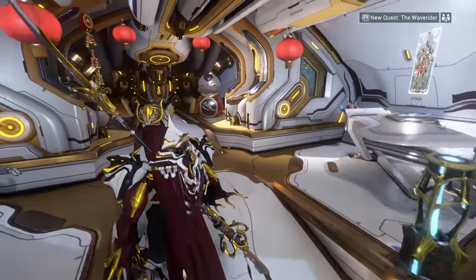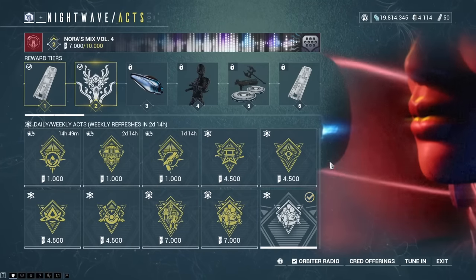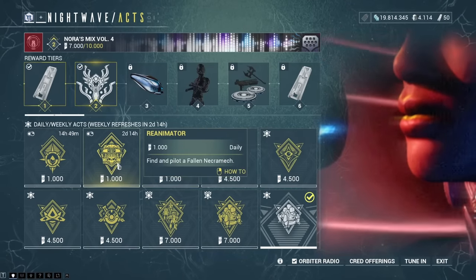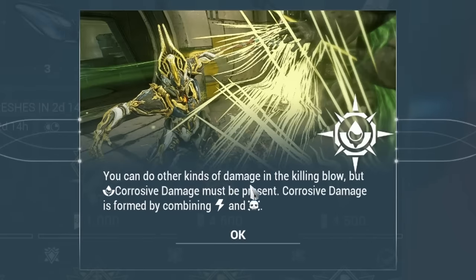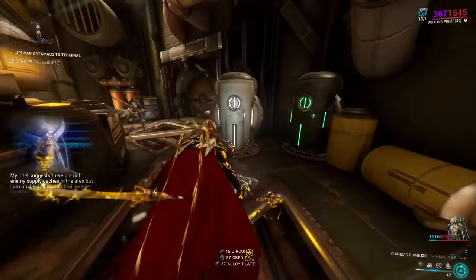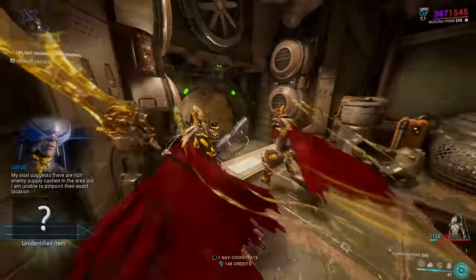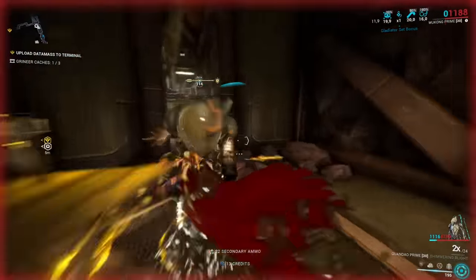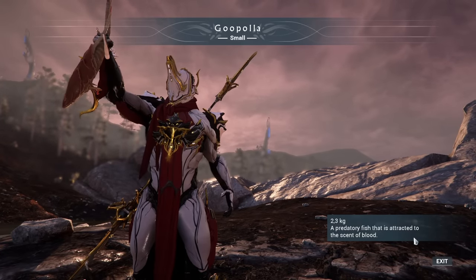The next thing on your daily checklist is to check your Nightwave daily missions. Every week you get certain tasks that give you 4,500 or 7,000 Nightwave XP, and every day you get 3 tasks that give you 1,000 Nightwave XP each. Check what these tasks are and if you can do them easily — if they can be incorporated into your daily routine, make sure you do them. But for 1,000 Nightwave XP, it's not worth going out of your way, so if it says catch 3 fish and you didn't want to go fishing, simply skip that.